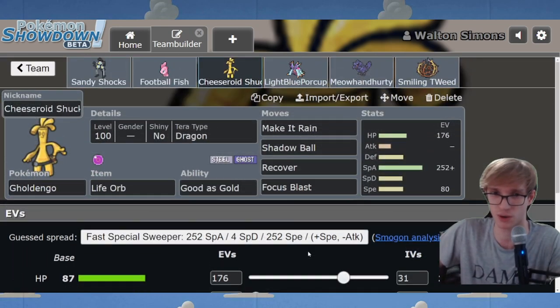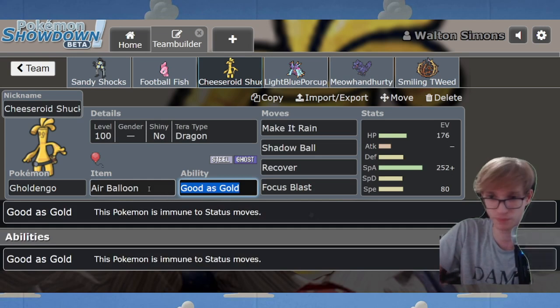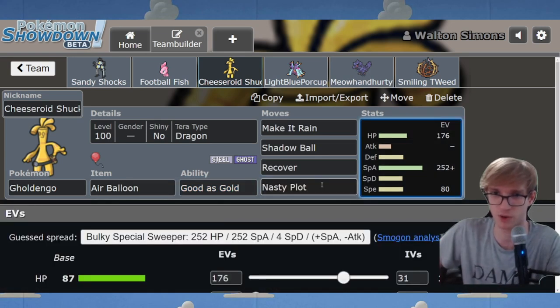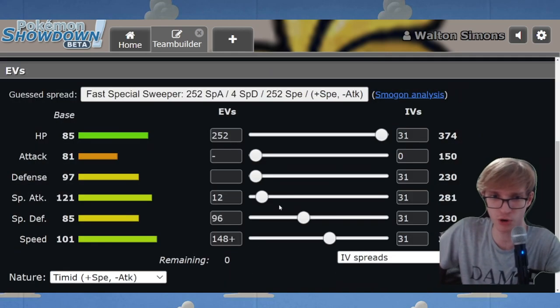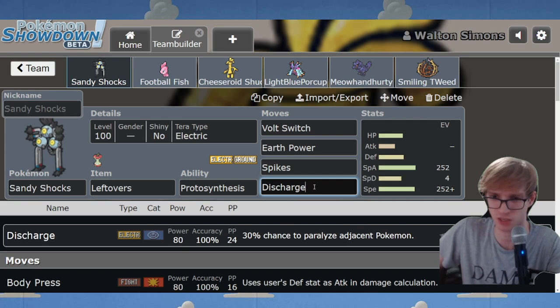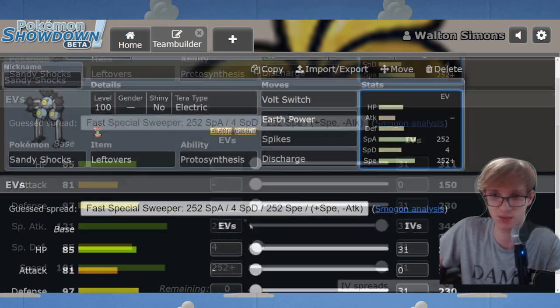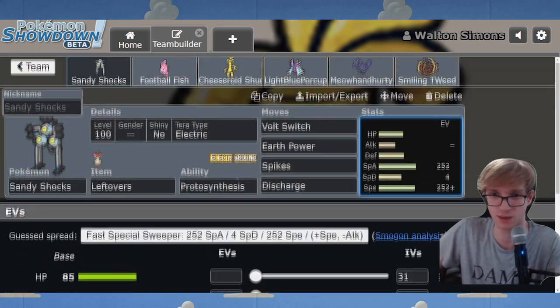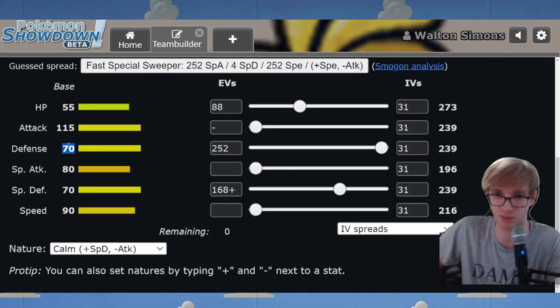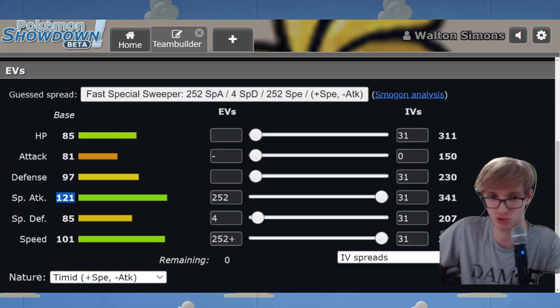I don't like the Life Orb though - I think you go Air Balloon. Focus Blast is valid; I changed it to Nasty Plot on my variant. And the Sandy Shocks - I'm going to be honest, I don't know why you've done an HP-invested Sandy Shocks. You've got to go max Special Attack, max Speed on Sandy Shocks. This is an offensive pivot, offensive Electric type. It's not really a defensive Pokemon at all. You like thinking outside the box, but you've got to play to the Pokemon's strengths.